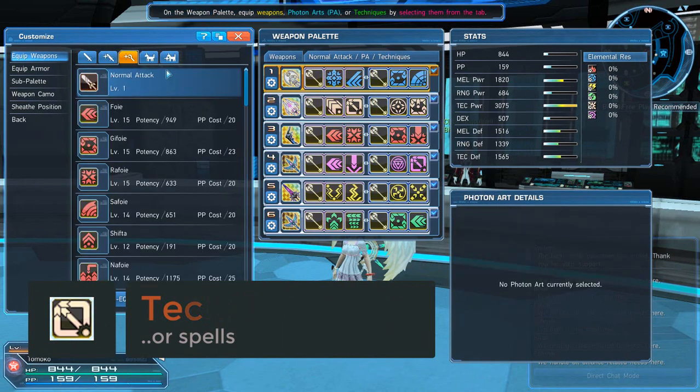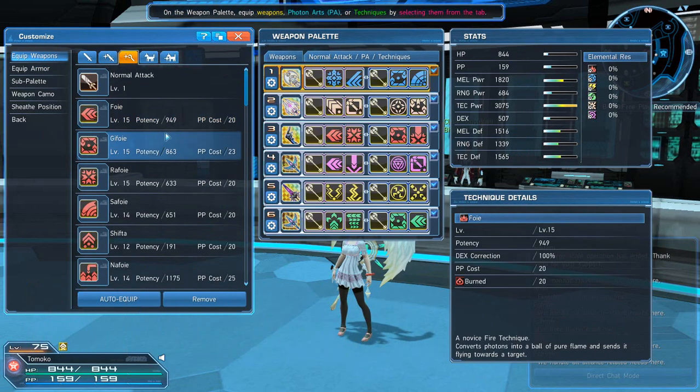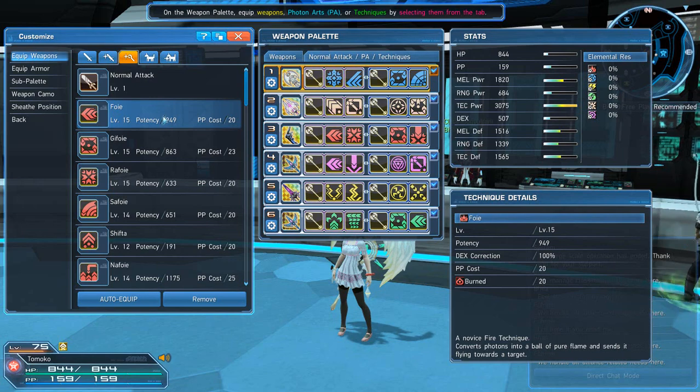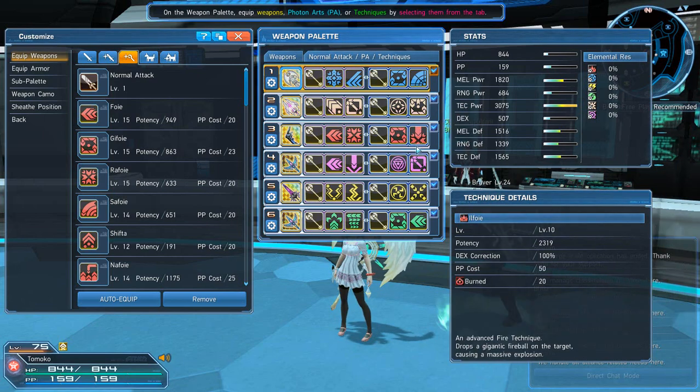For fire moves I stick with Foe and Gi-Foe. I have Foe, then Rea-Foe, then Gi-Foe, then Il-Foe. I'll show you how my skills work and why I use Il-Foe. A lot of people don't use Il-Foe because it takes forever to cast, but I'll show you how I use it.